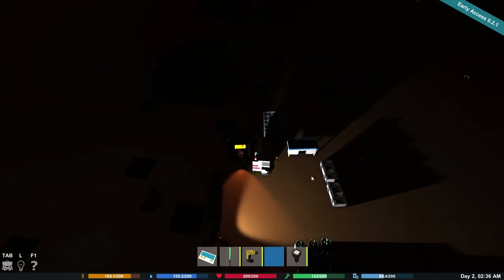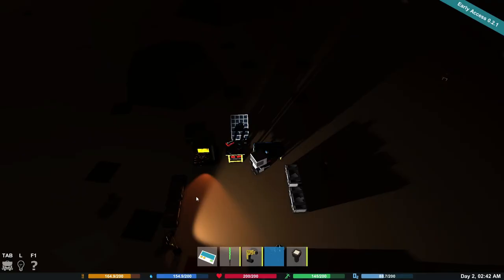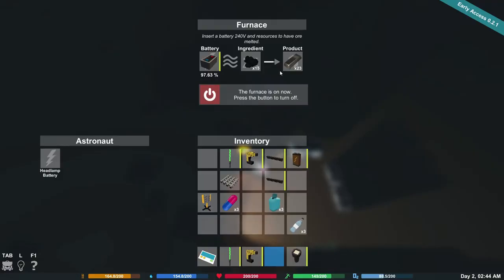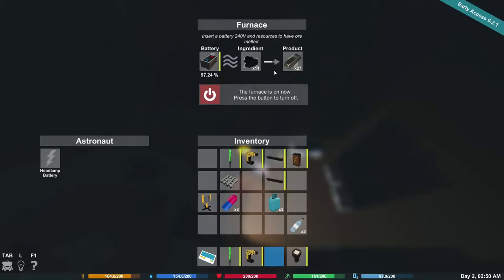What's the crusher do? I'm guessing crush stuff, right? Ingredient, product — yeah, crushes things. I don't know what to play with yet to see what it makes. We're making a whole bunch of ingots — amazingly fast. It does not turn off automatically, so you have to watch that.